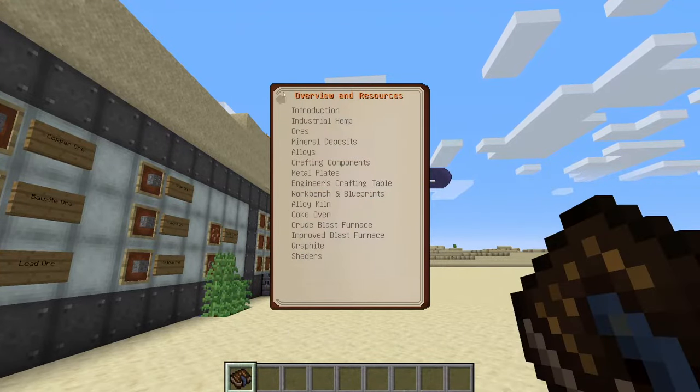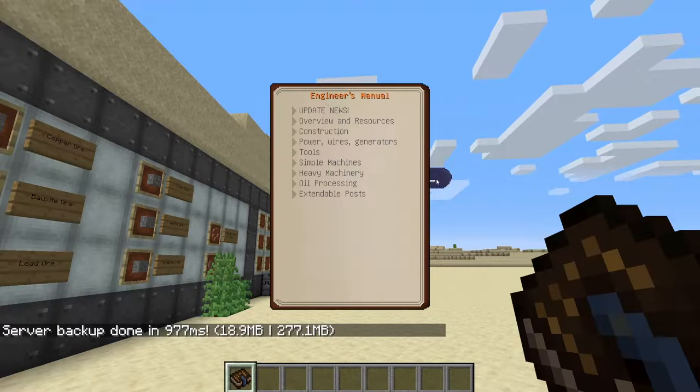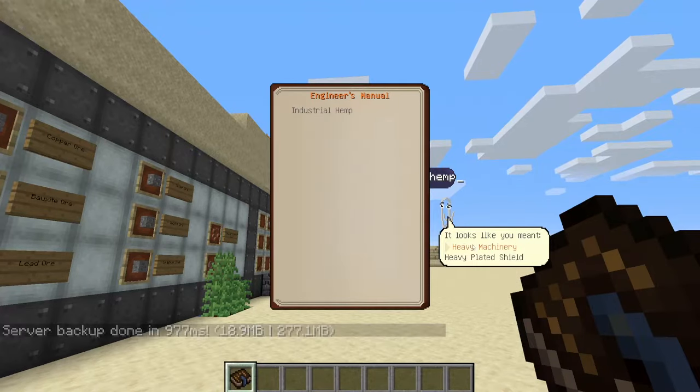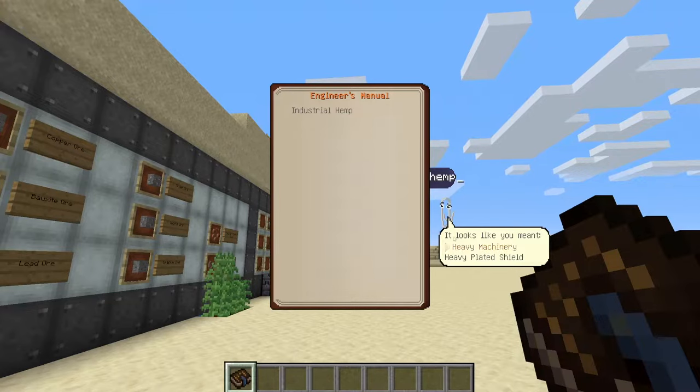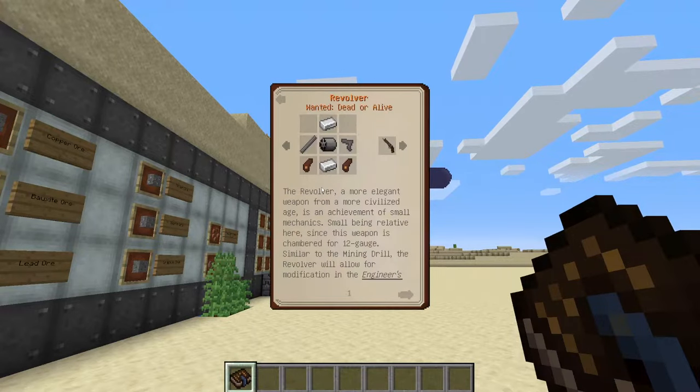Inside the manual there are loads of different components. This is the main page, and if you want to search anything specifically — say 'hemp' — you get a handy suggestion list matching what you typed. It's a very handy useful book; you can go forward or backwards with right-click and left-click.